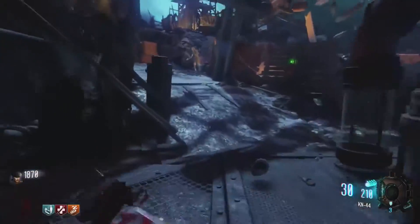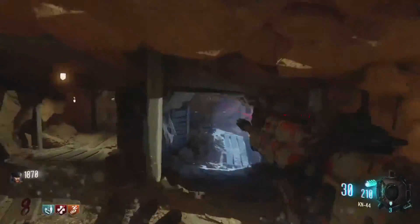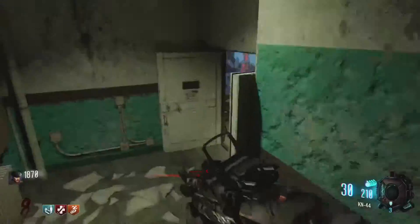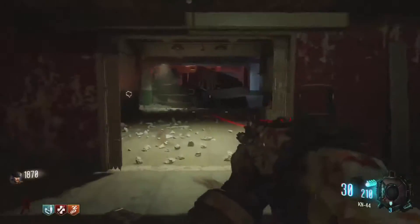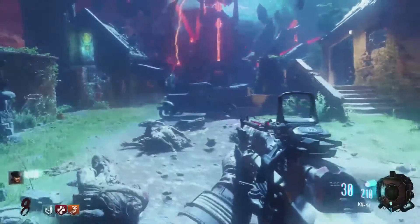We're gonna go straight to Mule Kick from here because it's in the same area. Just continue on up the way here and then go down into the Mob of the Dead area, through Buried, the Mob of the Dead. Come down here and there'll be another door to open - just go through this doorway and Mule Kick will be right here.